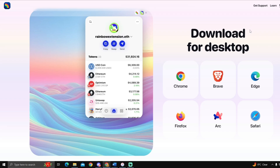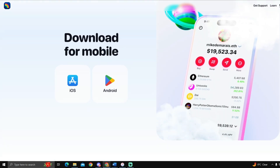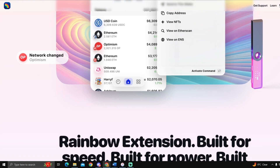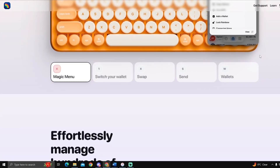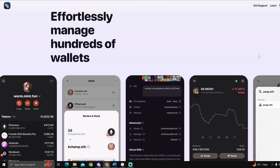Checking out the site, here are a couple of the different browsers you can download with it. It's also available on mobile, and this is how the interface looks. At first glance it's just a crypto wallet — nothing too crazy. As we go down, they're saying 'effortlessly manage hundreds of wallets.'